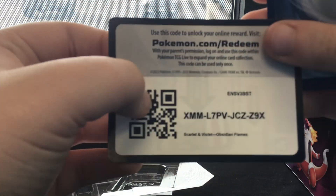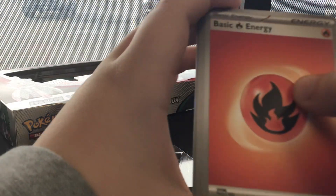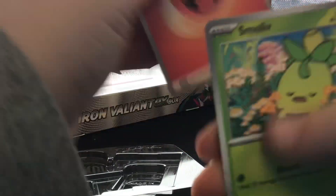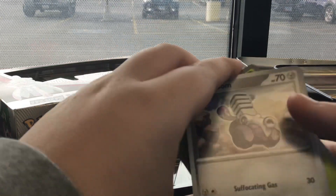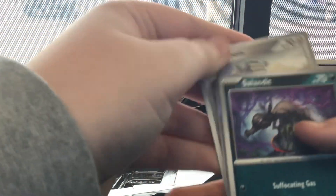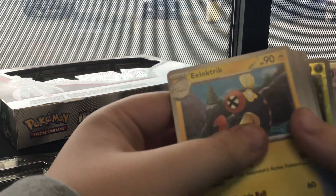All right, second pack. Here's the code card. Fire Energy, Small Live, Vroom — whatever that thing's called.